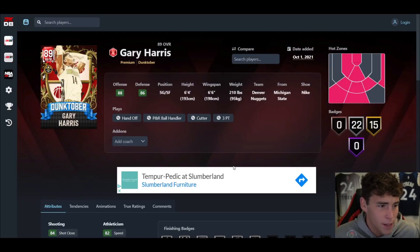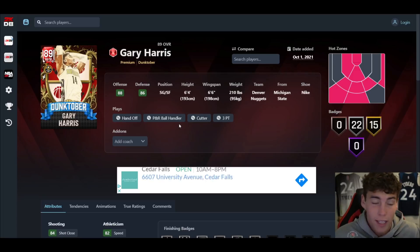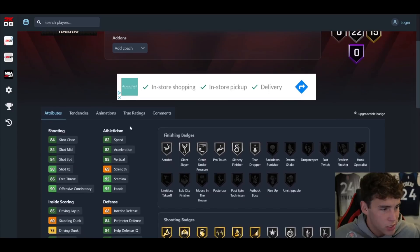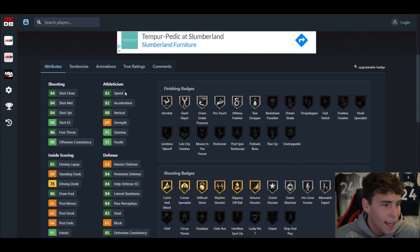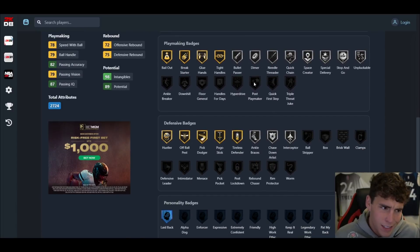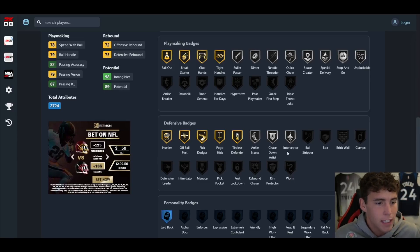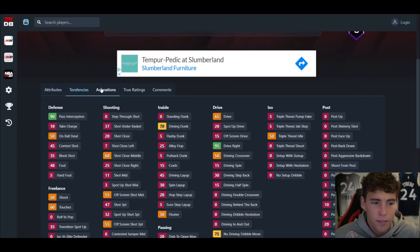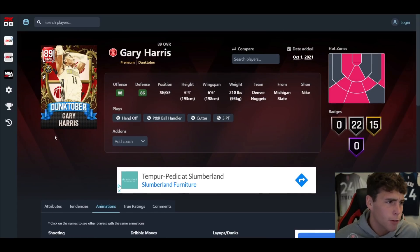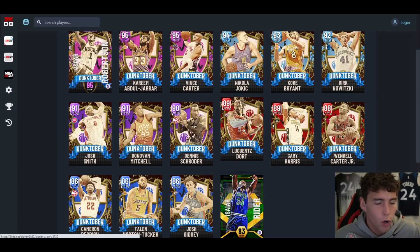Gary Harris has an evo card — the evo isn't live yet so we're working from the base card. Six-four, six-six wingspan, already comes with 37 base badges which is incredible — 84 three-ball, 75 driving dunk, 82 speed, 84 lateral quickness, decent playmaker with gold catch-and-shoot. If the evo gives him a better driving dunk, better playmaking, quick first step, and clamps, this card could be very solid. The jump shot 70 on quick timing with the Carusos liver release is very smooth. I'm very intrigued to see what the evo looks like.